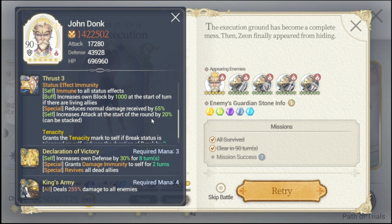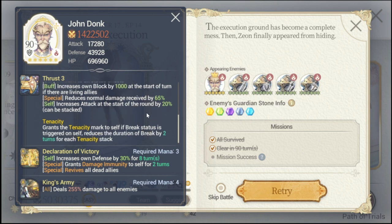For his buff, he increases his own block by 1000 at the start of the turn if there are any living allies, even just one. His special reduces normal damage received by 65%, so damage reduction - pretty much a headache. He also increases attack at the start of the round by 20%. I'm more worried about how to kill him than my heroes dying in this episode.